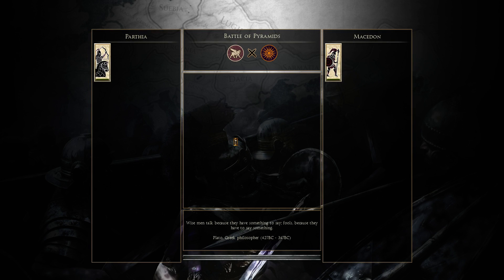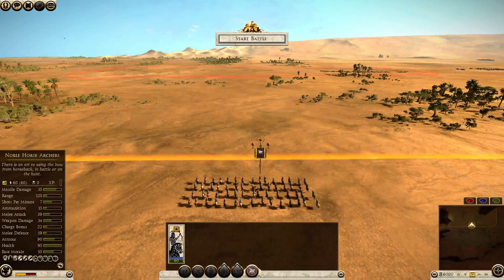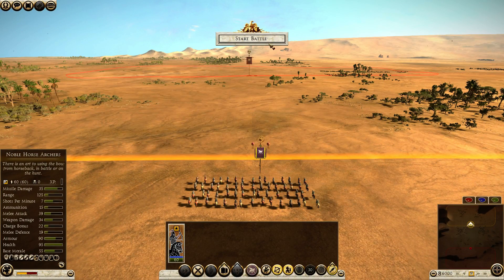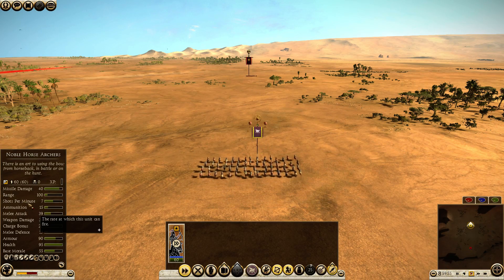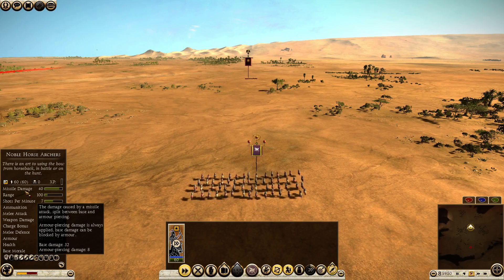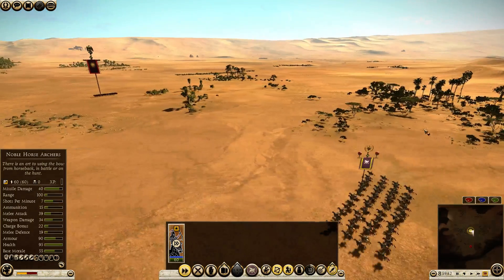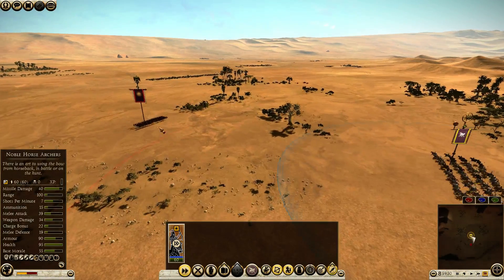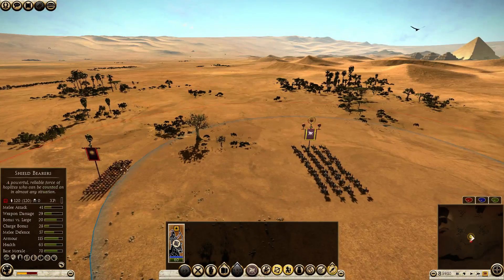So we'll do a rematch. This time the noble horse archers will be using heavy shot. What you'll see now is that the range drops to only 100. The firing rate stays the same, but they get a bonus of 5 extra damage and 4 extra armor-piercing damage. Let's see if that makes enough of a difference that it's worth using heavy shot against heavily armored and heavily shielded infantry.